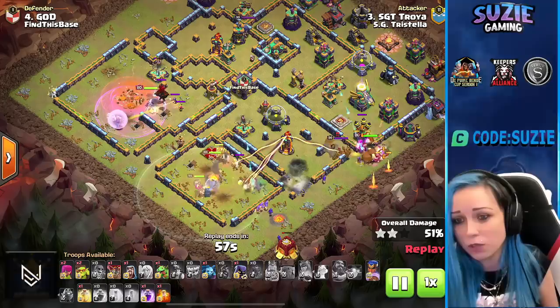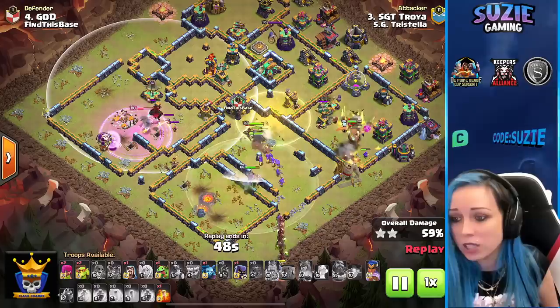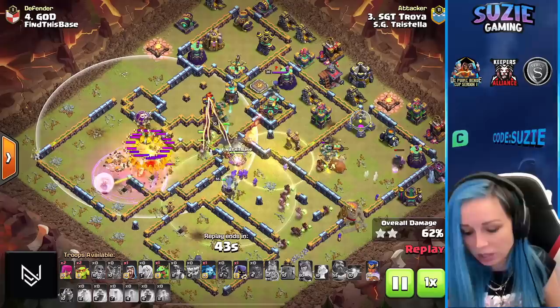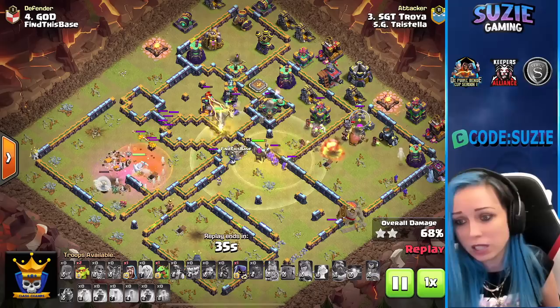Using the Warden ability as we push towards that multi-inferno. Queen will log on the lava — sadly wasn't able to grab the X-bow. The X-bow has almost no HP. We got the King on the Eagle — that's awesome. The hybrid is in the core of the base. We still have the Royal Champion with them but we've already used all our spells.